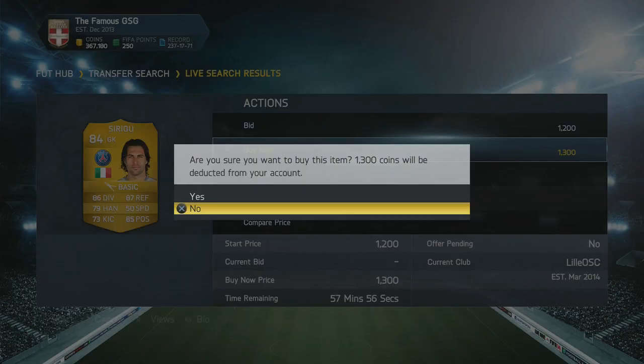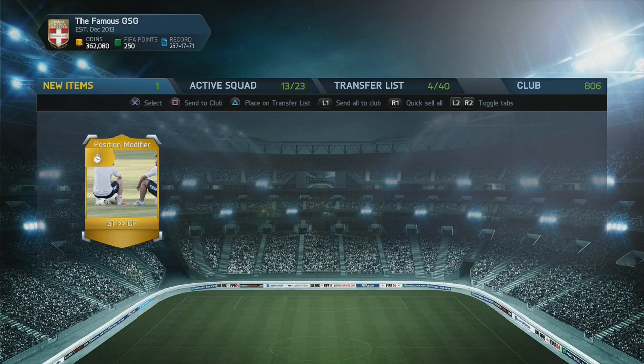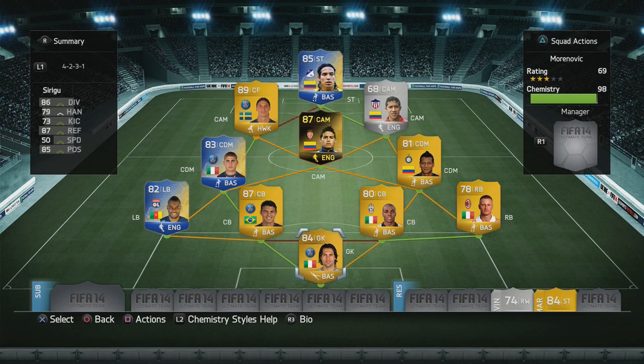We had a few positions to get right, so we picked up a few position modifiers. I picked up one too many striker to center forward cards, but it doesn't really matter — we can always use it in the future. We converted our taker as well, and that is pretty much the squad. In net, we have Sirigu, and he's a solid keeper all around with good stats — I think he'll do well.